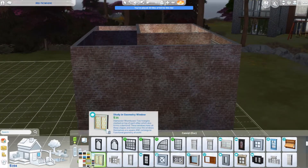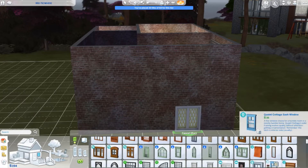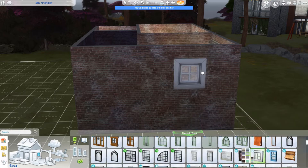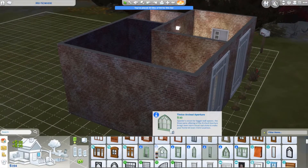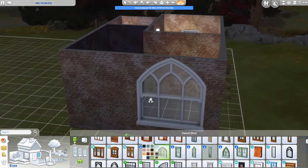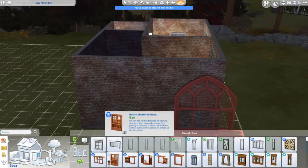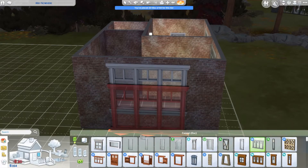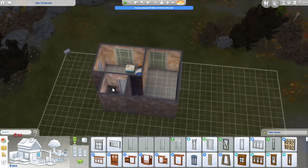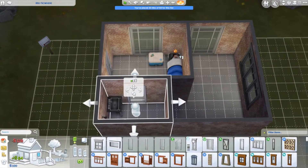I kind of want to use these windows but they don't really go. The others are quite expensive and they don't let in all that much light. These ones are too big. This is difficult to choose — I think it's this one. Yep, this is the one. I'm going to extend my bathroom out like so.